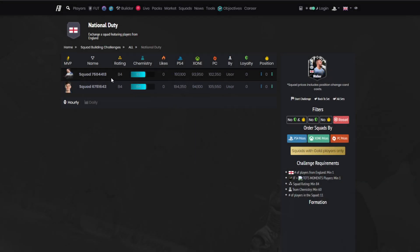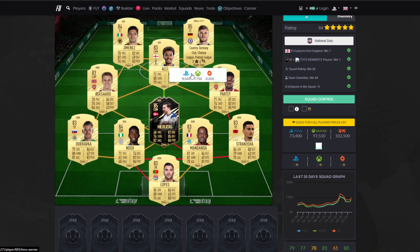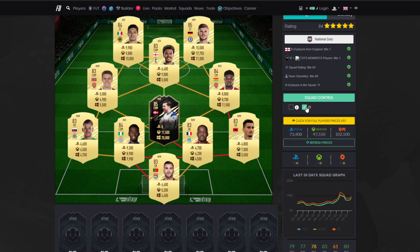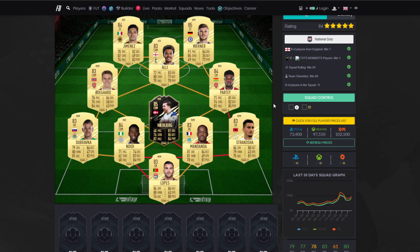On to the next one — it is around 90,000 coins. I don't know why it's so much more expensive on PlayStation, way more expensive on PlayStation. Maybe fodder is just through the roof. Actually it's updated — 70,000 coins on PlayStation. We've got Lopez in Gold, Mandanda, Strakosha, Diddy, Dubravka, Hoiberg's in form, Odegaard, Pate, Ali, Werner and Jimenez. The reason it was expensive is because Hoiberg's is extinct on PlayStation, so you'll have to find a different Premier League in form — I'm sure there will be one.